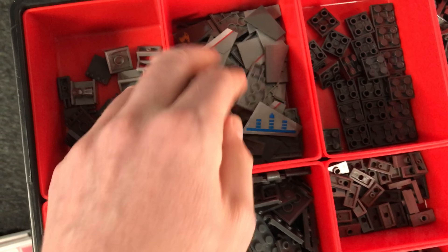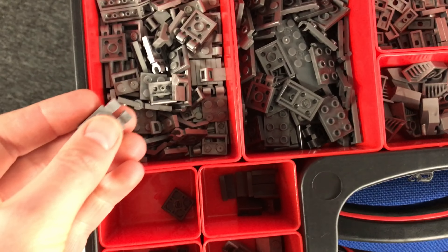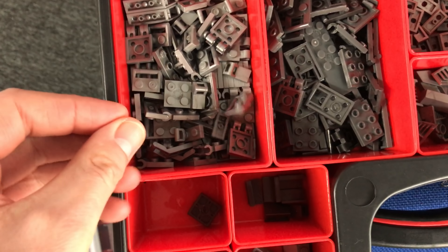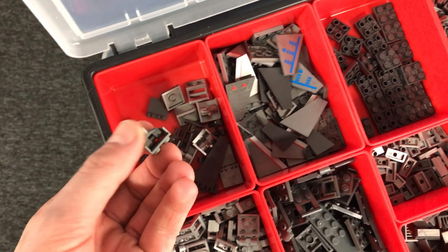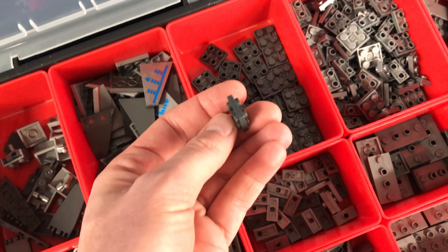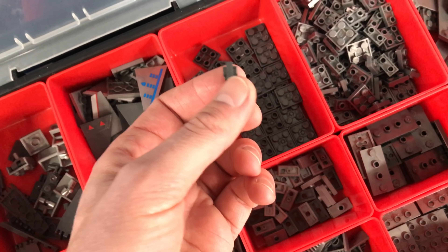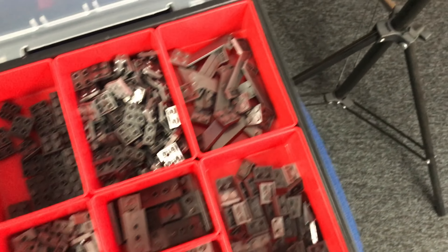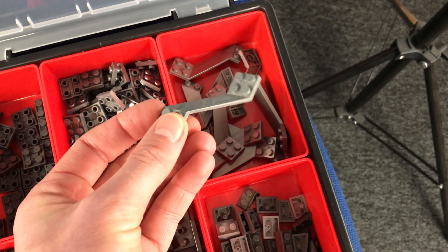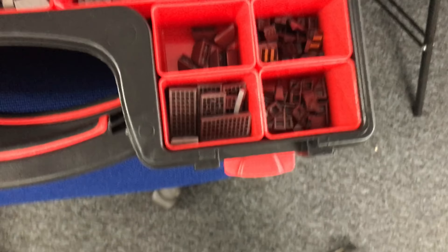Here we've got angled tiles which will come in really useful when I start covering the wing sections. Then there are many many different types of hinge pieces in light grey and dark grey. These unique mega pieces - I don't think LEGO has these - they allow you to instantly change the direction you're building in, which proved so handy on the pelican build. There are also some unusual pieces from the sabres, and then grill pieces.